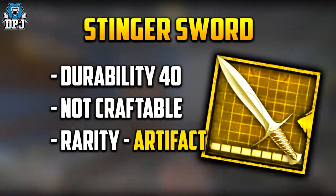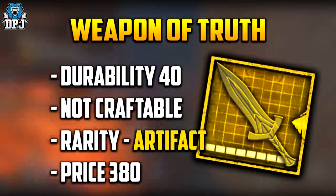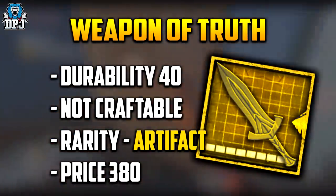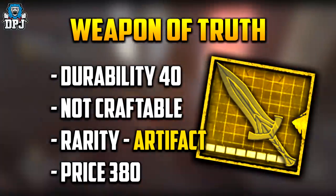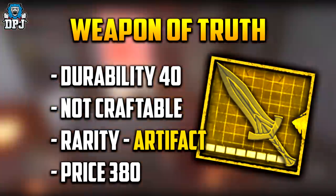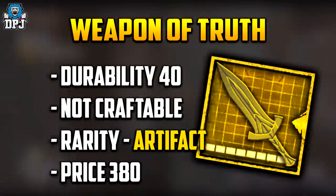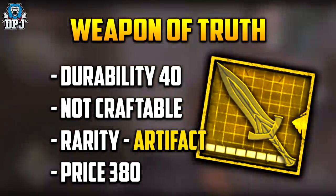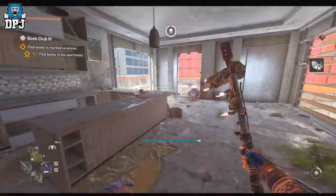Lastly today we have the Weapon of Truth, also of artifact rarity, with a durability of 40, and it seemingly isn't craftable either. This insinuates, just like the Stinger Sword, it will be a one-off reward. If charms can be applied, the Korak is a definite must for this one. Those are seemingly the easter egg weapons and items that are within the game files right now.